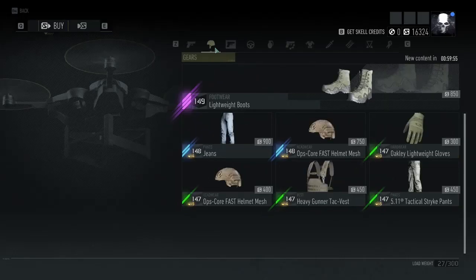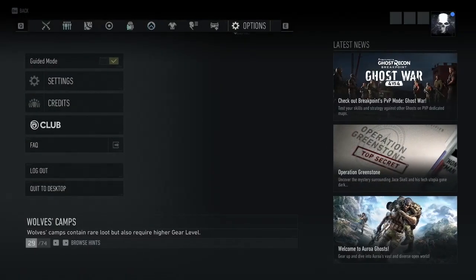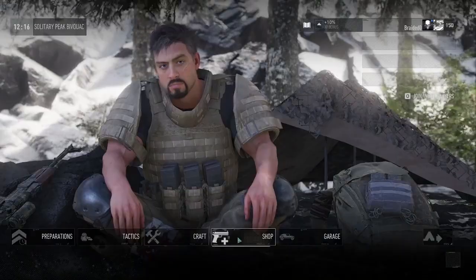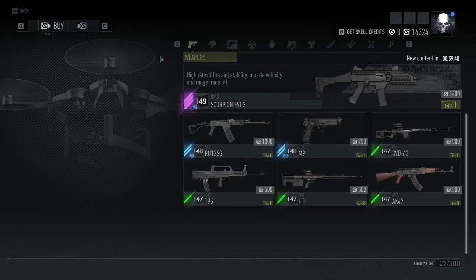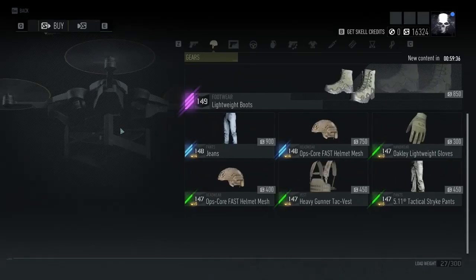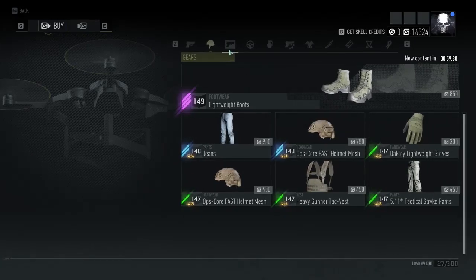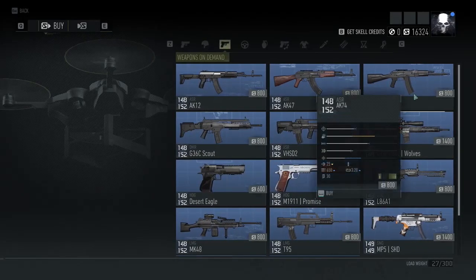Tip number one: gear from the store is based on your average. From what I've seen, if you have one item that is lower than the other ones — at least by a big margin — it will restrict what you see. The example shown in the video right now is that I had a 140 handgun while all my other gear was closer to 150, and that was restricting the amount of gear score I could get from the store.